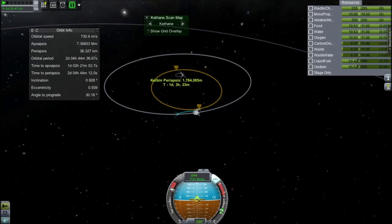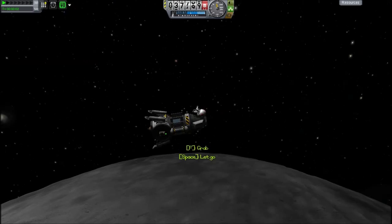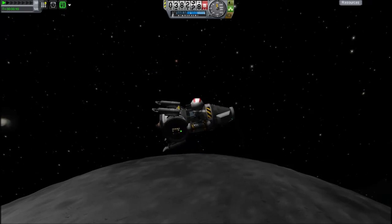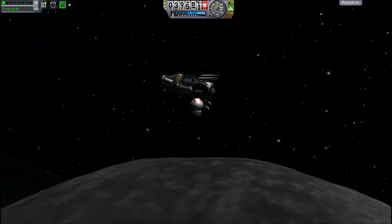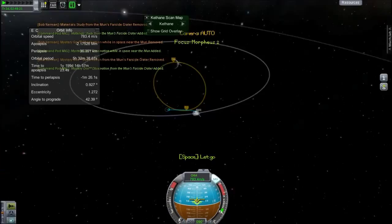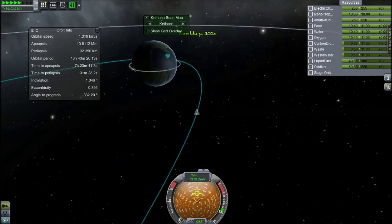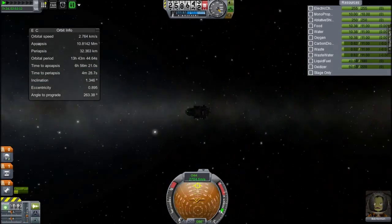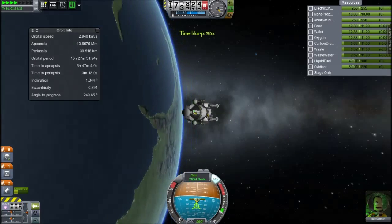You can see Tylo and Lathe over there in the background, and we'll bring our periapsis down to 30 kilometres-ish. That'll slow us down sufficiently. We forgot to grab the science while on the moon, but it's much easier to do in orbit, so we'll grab all of that. We'll get back in the spacecraft and then head back down to the surface of Kerbin, hopefully — or burn up in the atmosphere, as it may be.